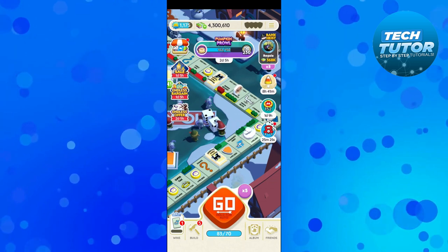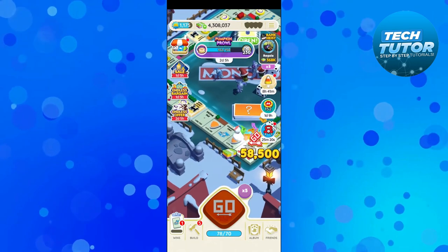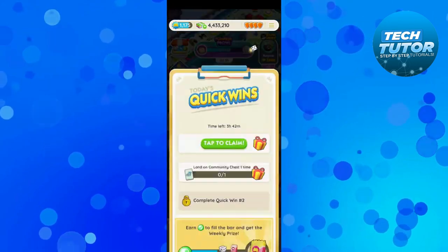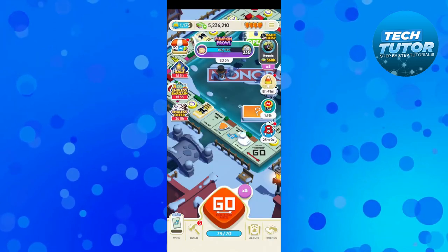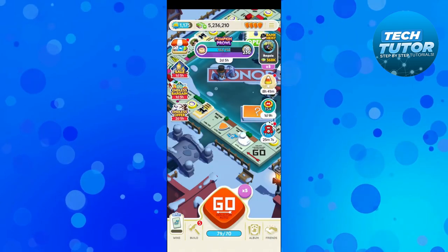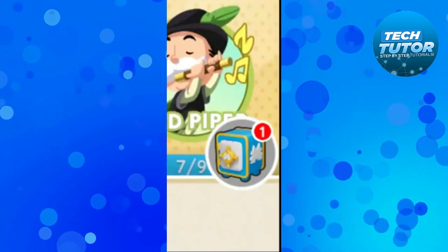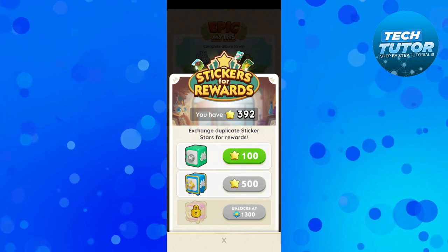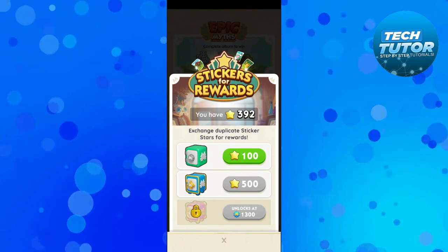Keep going around the board and completing the events. You can also do the quick daily wins, which is down here in the bottom left hand corner — sometimes when you claim these you can get stickers too. You can also, when you've got duplicates of stickers in your album, come into your album and down to the safe in the bottom right hand corner and exchange your duplicate stars for rewards. The more stars you obtain, the bigger and better the rewards.